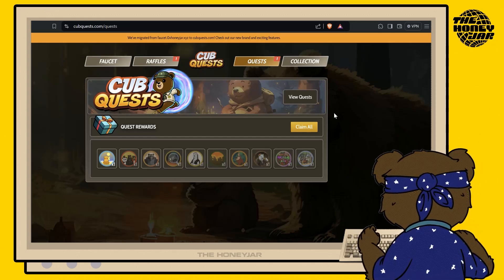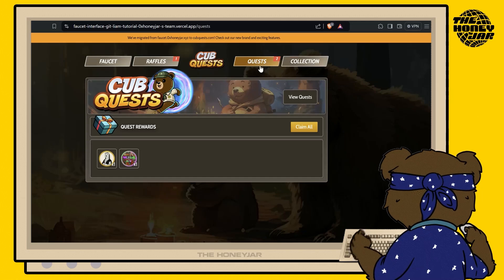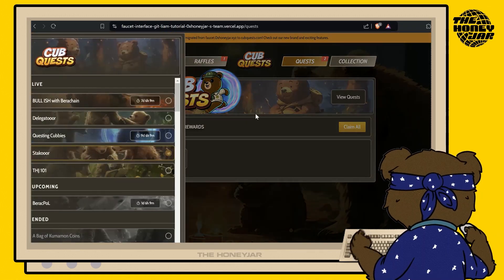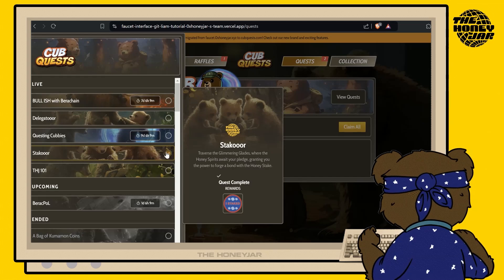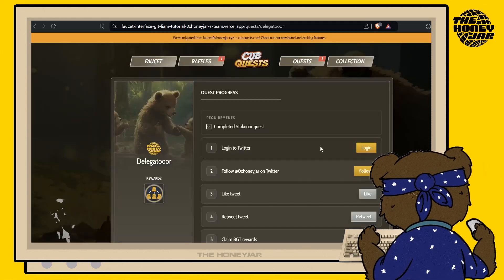Once you've got that out of the way, move on to the tutorial. Make sure you're on the quest tab for the Cup Quests website, head over to the View Quest button, click it, and head over to the Delegator Quest. You'll need to have completed the Staker Quest in order to do the Delegator one, so double check that's done.